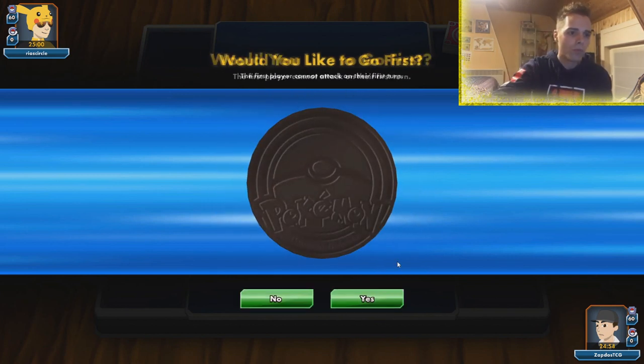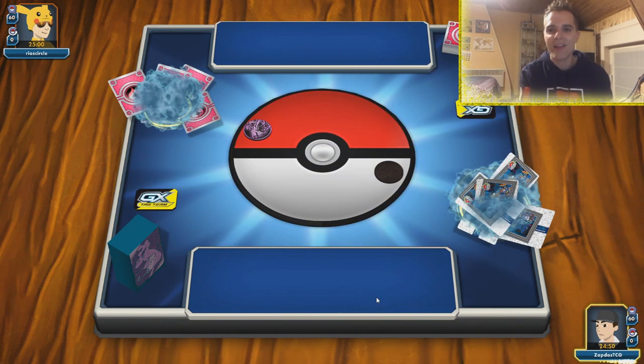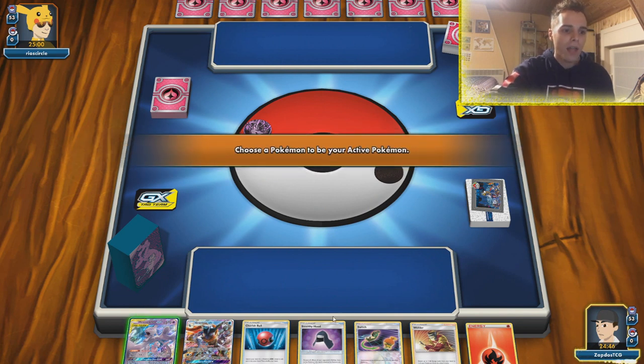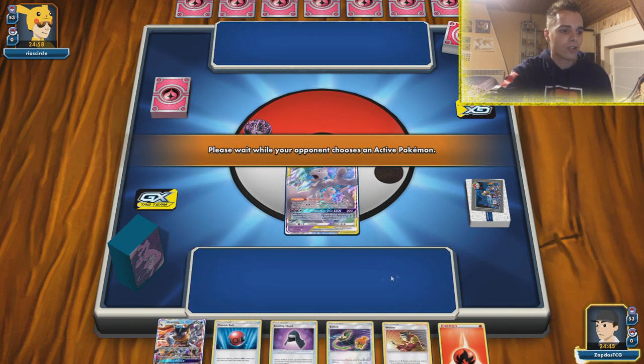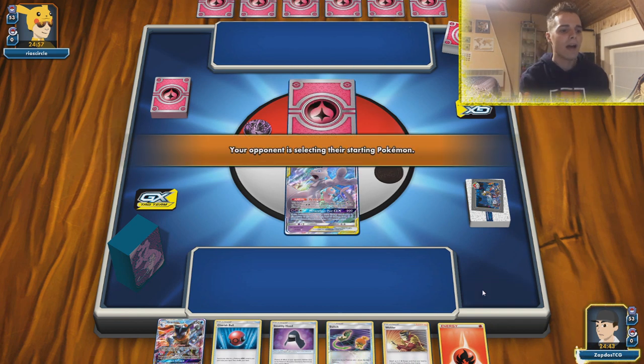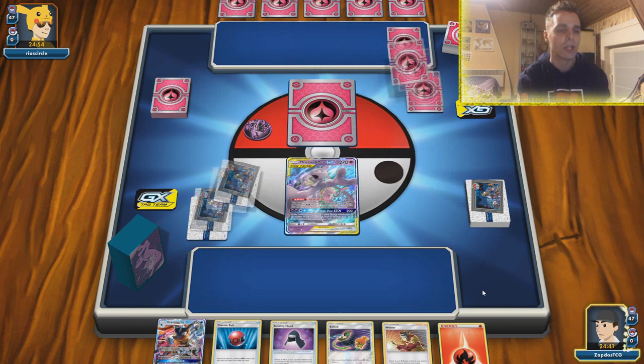Okay, we're up against some fairy stuff and we are going to go first. That means we can hopefully get a Welder off — and if we can get two Welders off, Cross Division is only one attack away. We already have a Welder in hand, which is not too bad. We also have Cherish Ball so we can go crazy with the Dedenne. We also have the Stealthy Hood, which could help out if the opponent has one of those nasty Mimikyu.